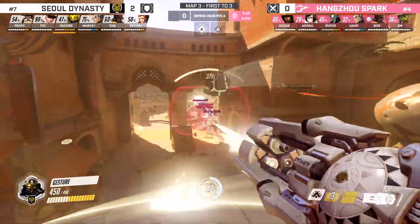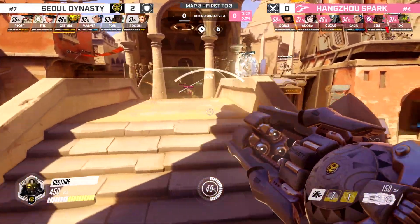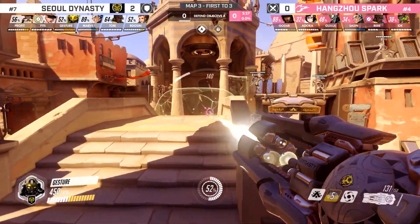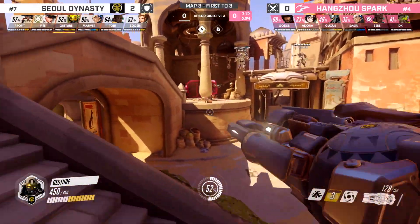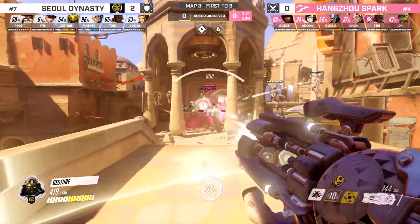You'll see a lot of times he's setting up with his Sigma. Halt into Accretion works really well, Halt into Gravitic Flux as well. You're a ranged tank, you can crack shields. He always gets behind the barrier, but he always uses the architecture. Always pay attention on maps to what you can use to your advantage architecture-wise.